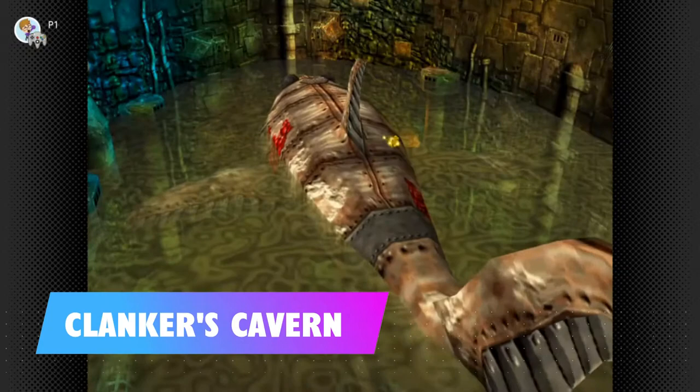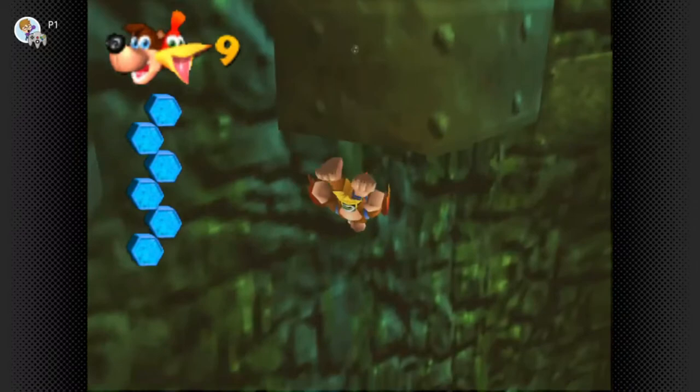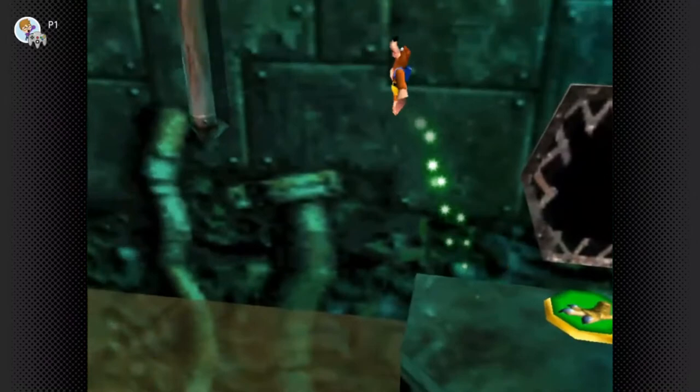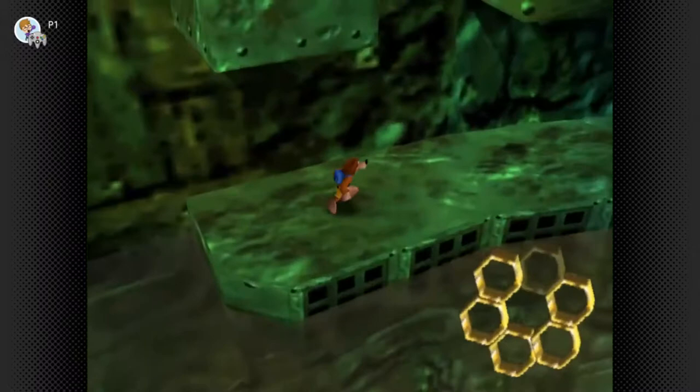In Clanker's Cavern the two honeycomb pieces are very close to each other. After you've raised Clanker up, use his left fin as a guide. You'll see a pipe sticking down into the water — swim underneath and up into the pipe where it's hidden. Near his left fin there's a platform with a shock spring pad. Watch out for the grill chomper, spring up to the pipe on the left and climb up. Head down the slanted platform, jump onto the one opposite, slam yourself through the grate, and the honeycomb piece is in there.